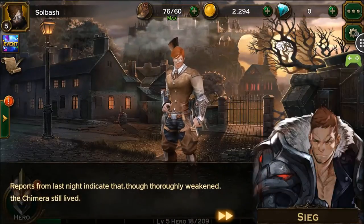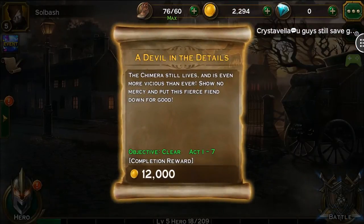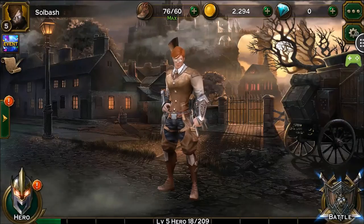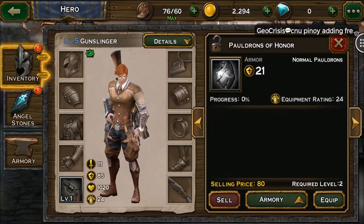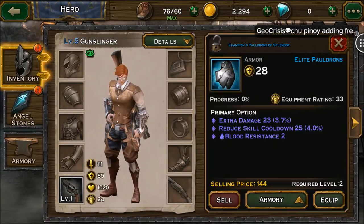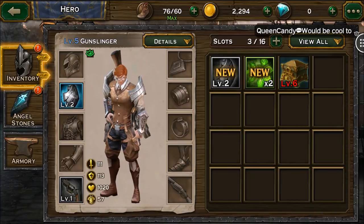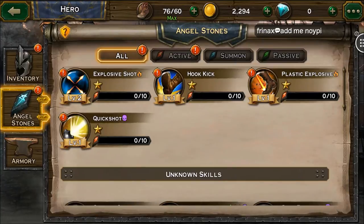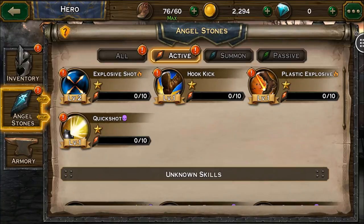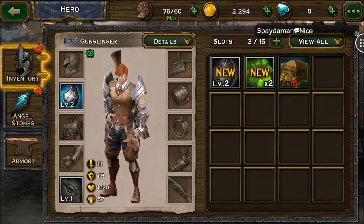An NPC claims he still lives — I say no, I just killed him. Let's look at some of this gear: Pauldrons of Honor vs. Champions Pauldrons of Splendor — the champions look better. We actually get different pieces of gear that add different effects to every part of your character, so not everybody looks the same. I like this already — it's going to be interesting.